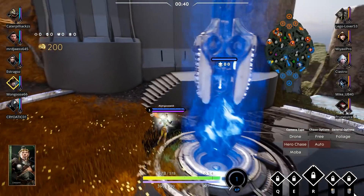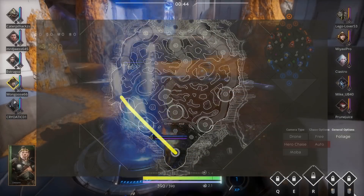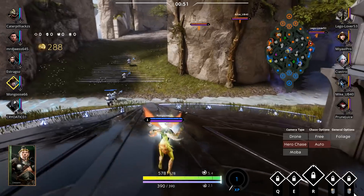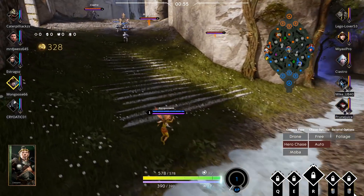In Paragon, the offlane is the lane to your left as you exit the core. It's called the offlane because you're going to be off by your damn self against two people. As the offlane hero, it's your job to delay the taking of the offlane tower, harass the enemy carry, and rotate as necessary to assist your team.